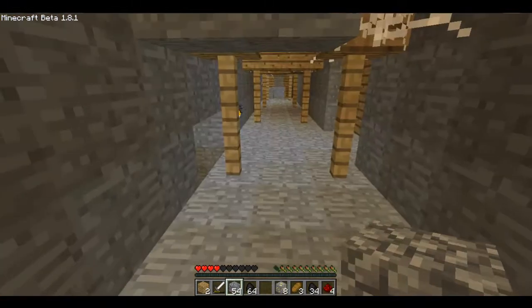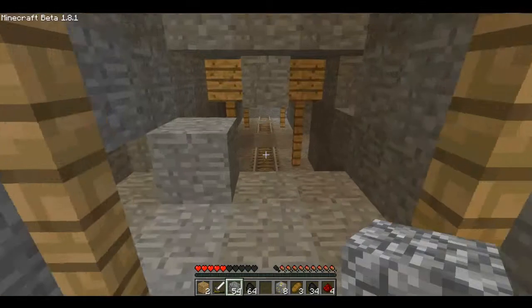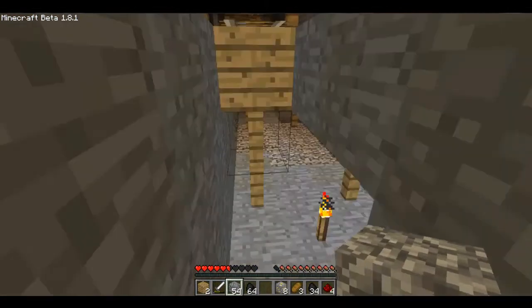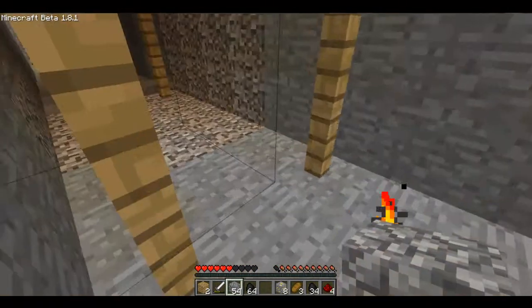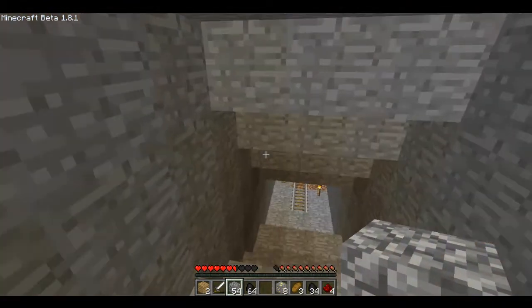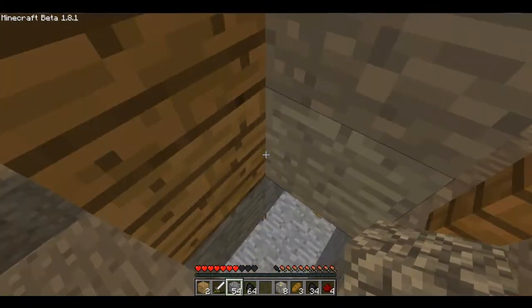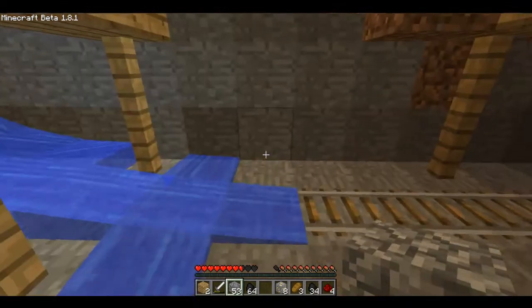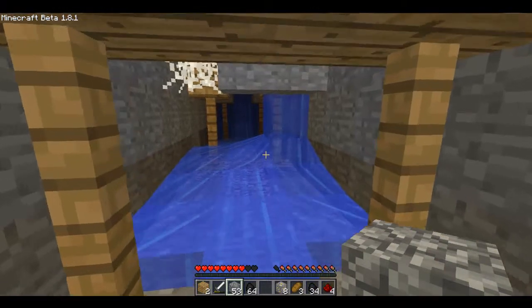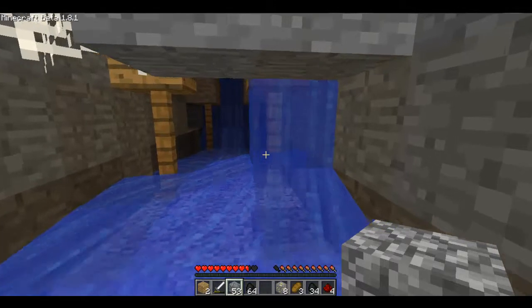Where the hell am I? I'm not in — I'm at the edge of the room. Oh god, I don't know where to go. I'm slightly lost in the mineshaft somewhere. I'm in the mineshaft and I should know where to go, but I don't. There's some water — I might just try and use the water to get out.